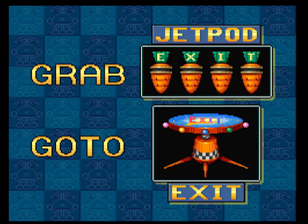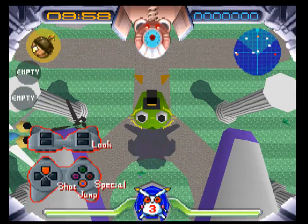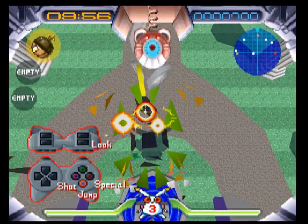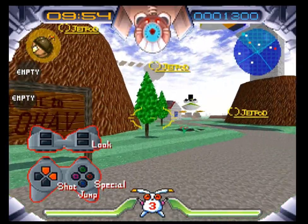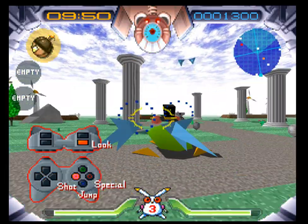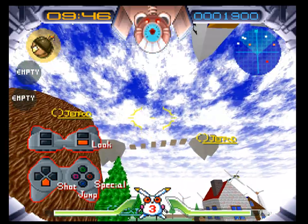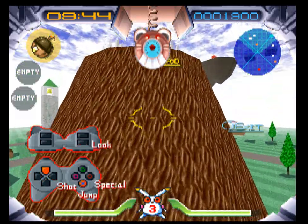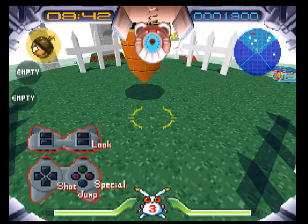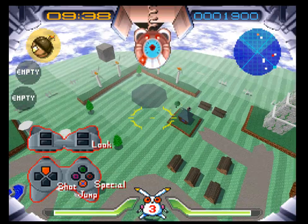It says it spells out EXIT, then you go on the exit. So jump — you can jump on enemies too. Jumping special, got it. Oh, you got a look button, it's R. I don't know if I would have figured that one out. And you got the jet pods. So we got like a little bit of a tutorial here.